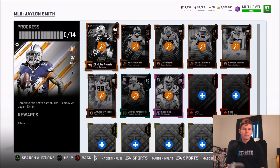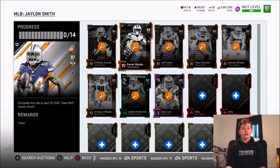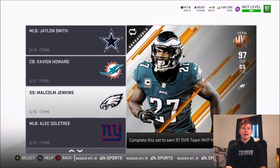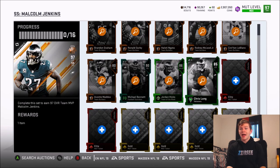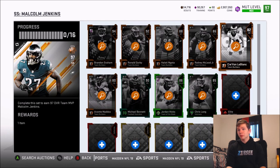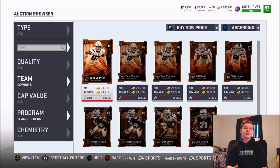You also have Chido, Xavier Woods, and Jeff Heath — kind of upset we didn't get a Travis Frederick or Dak Prescott. One of those two would have been very nice. As far as I know there's no Frederick and no Dak Prescott. We also have Malcolm Smith coming in — his set requires Jordan Hicks, Michael Bennett, and Chris Long.